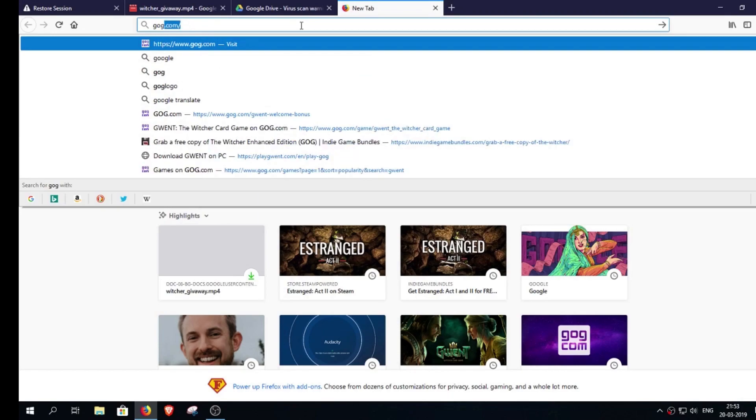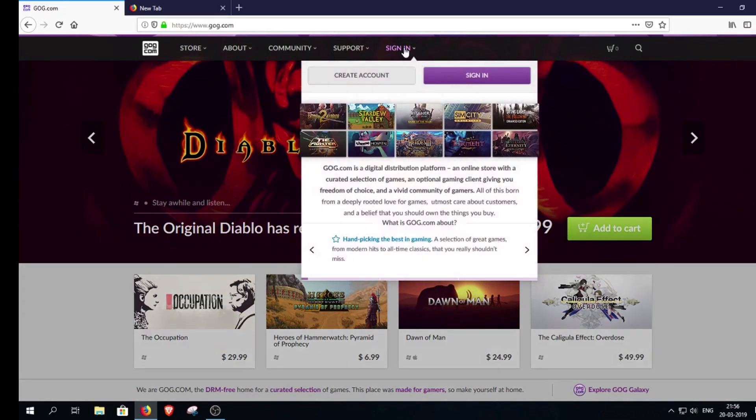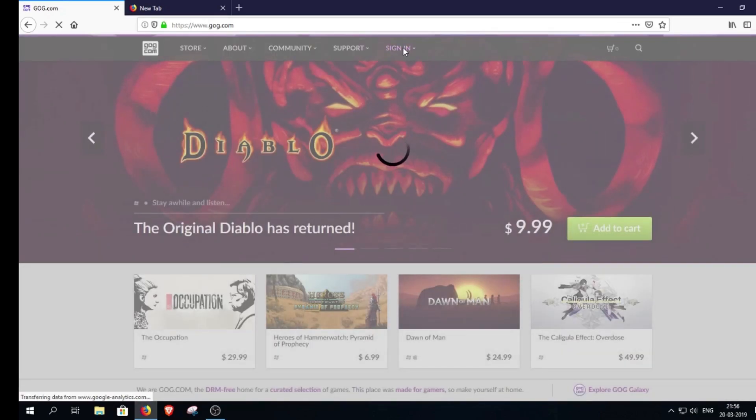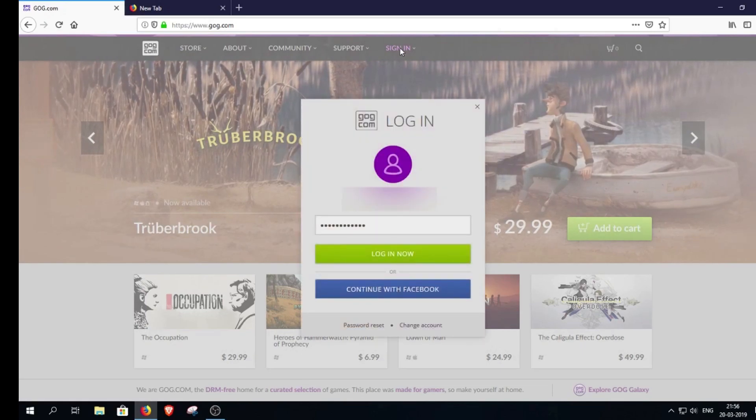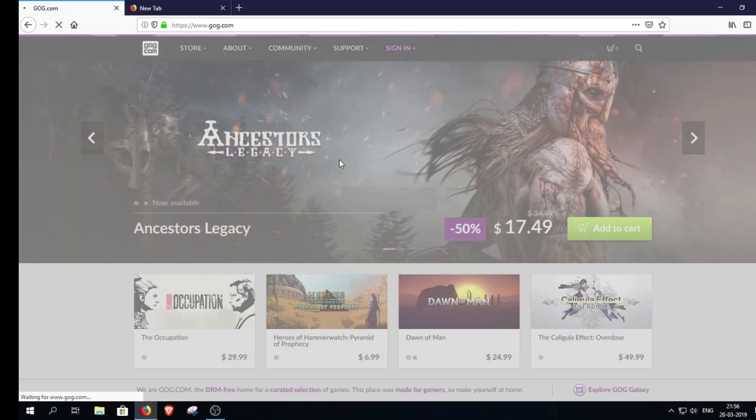First of all, go to GOG.com, go to your account and create your account. My account is already there so I'll just log in. If you don't have one, you can also log in with Facebook or your email ID. It is a very easy process and will only take about 2 minutes.